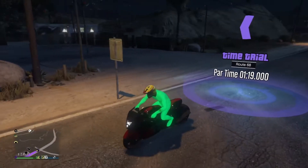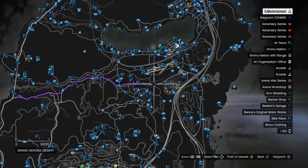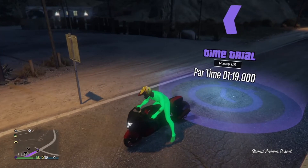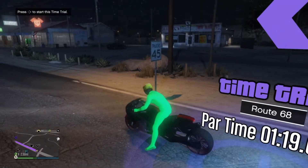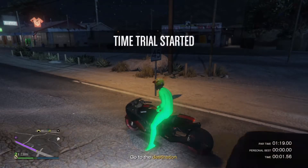Now all you want to do first is just back up to the time trial. The time trial is right here on the map. What you want to do is get over here, just back your rear tire up to it until it's on the upper left-hand corner — it pops up and lets you press right on the D-pad to start the time trial. Go ahead and start it.